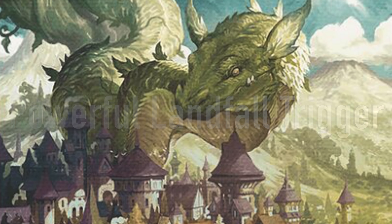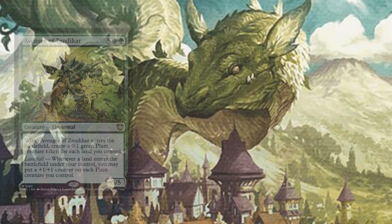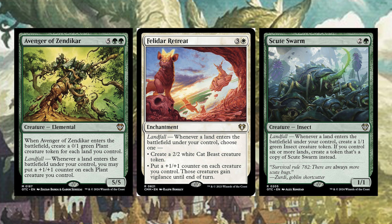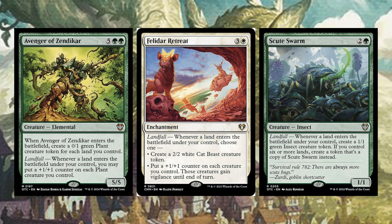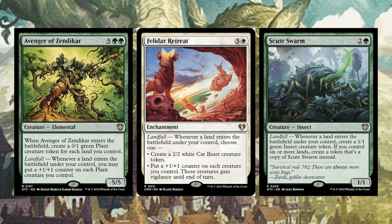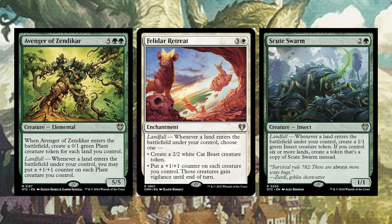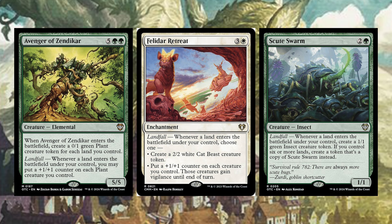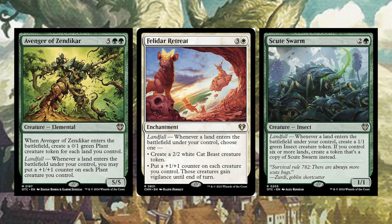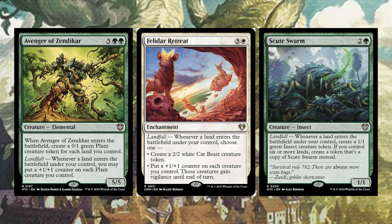Now that we've talked about playing multiple lands, let's look at cards that benefit from casting them — powerful landfall triggers. Cards like Avenger of Zendikar, Felidar Retreat, and Scute Swarm are some of the most powerful landfall effects and are all rather inexpensive. Avenger of Zendikar costs five green green — when it enters the battlefield, create a 0/1 green Plant creature token for each land you control. Landfall: whenever a land enters the battlefield under your control, you may put a +1/+1 counter on each plant creature you control. If we put three lands onto the battlefield with Azusa, that's plus three, plus three on however many creatures — very powerful.